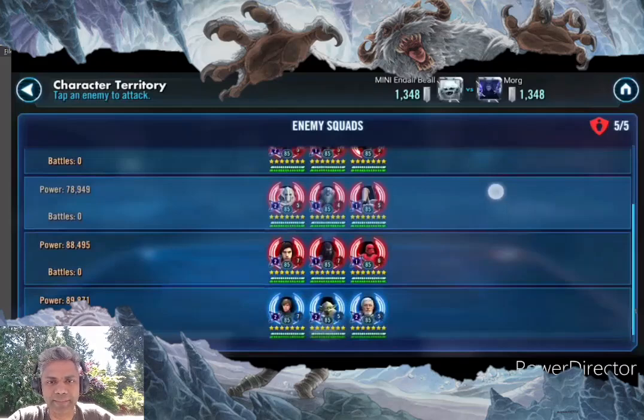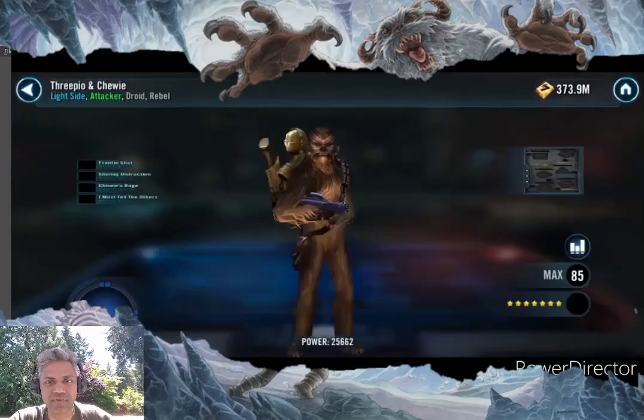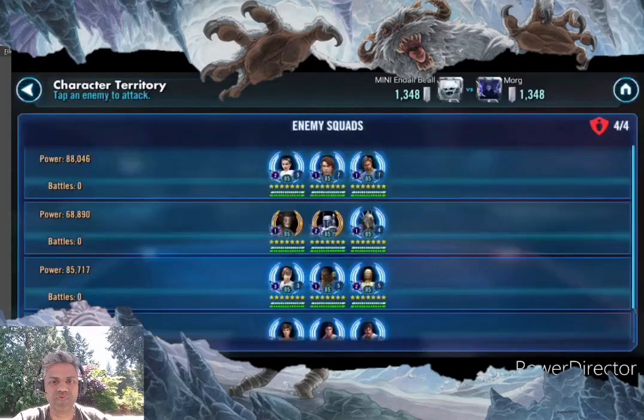There shouldn't be a problem — this is the easier version of Grievous with B1 and B2. And there's First Order. Down south I see my opponent has kept again relatively tougher squads: a Dooku/Nest squad, a CLS squad, and Padme which is never fun. So we decided to go with against the 3PO and Chewie squad first — the CLS squad — check for tenacity.